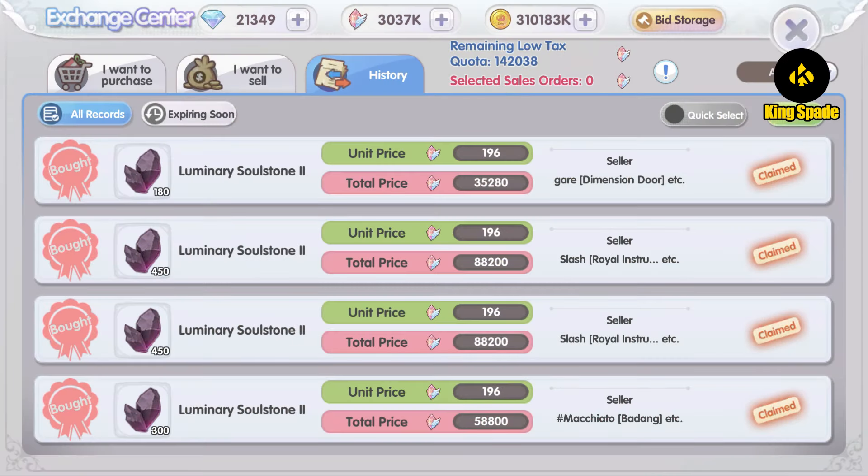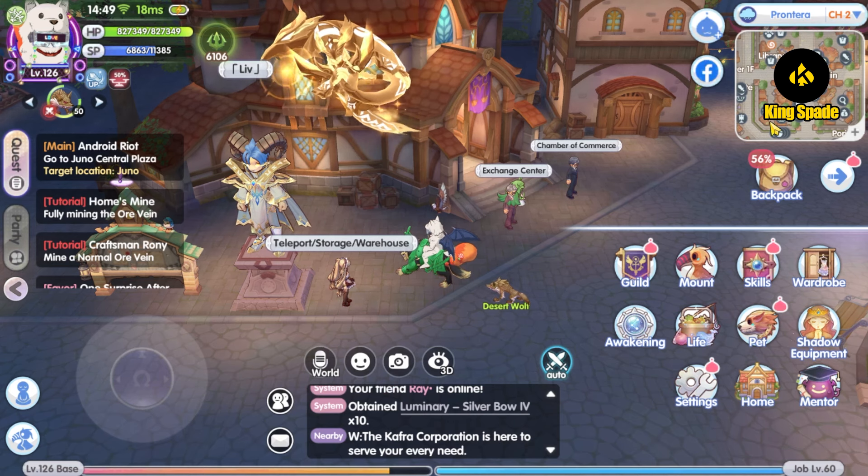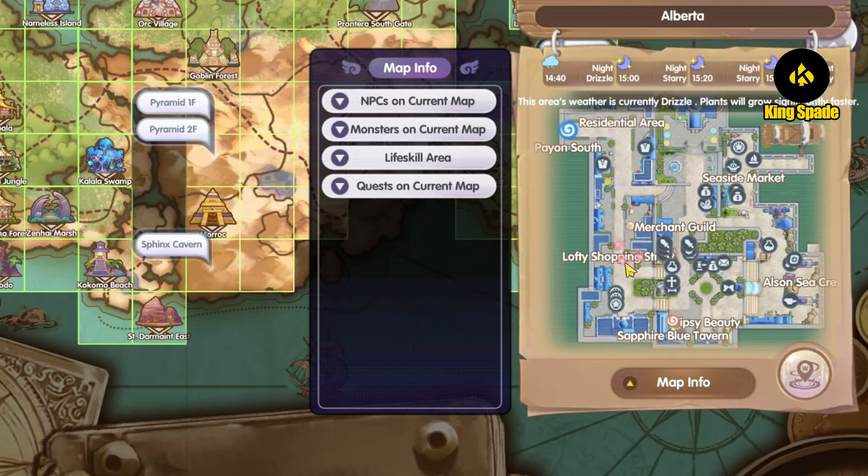The crystals I used to smelt the weapons is around 288,000 — about 300,000 — which is half the crystals needed if I had just bought the luminary 4 items at the exchange center. So that is good savings, and now is the main highlight: the upgrade process itself.